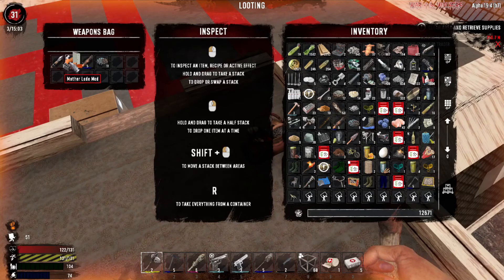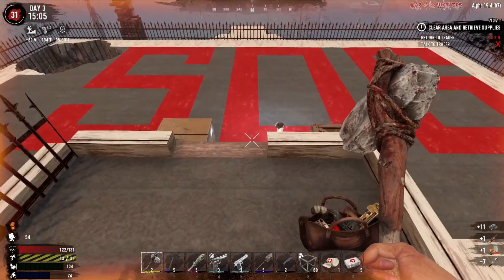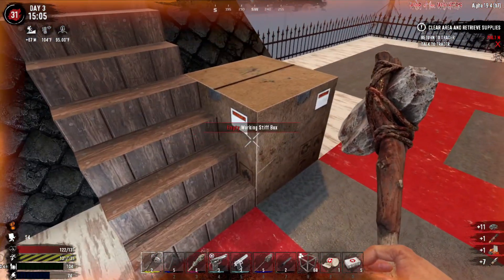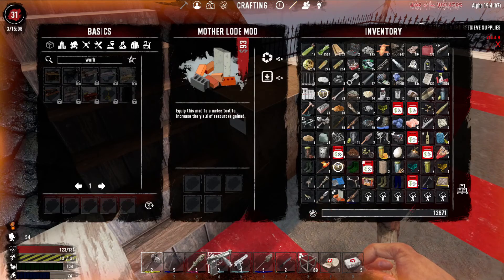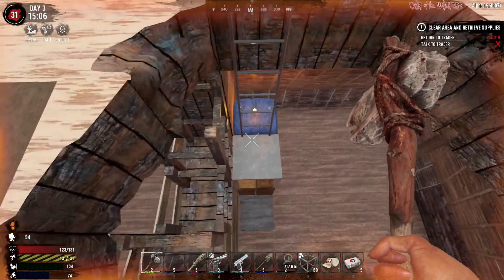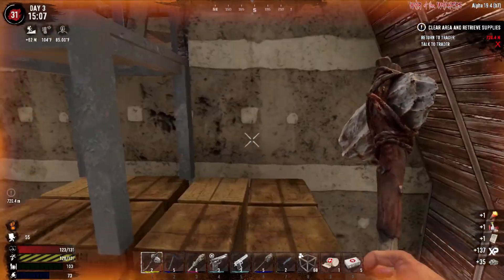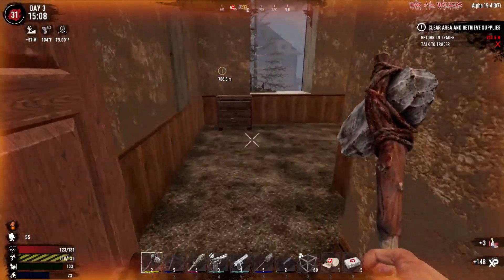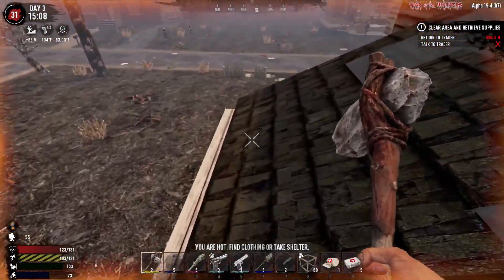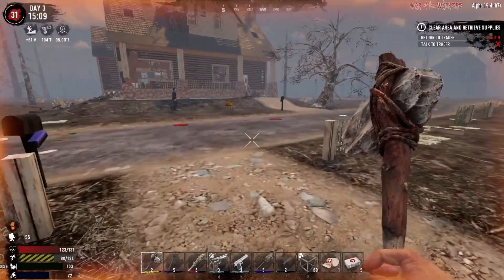What's that? A Motherload mod! Equip this mod into a melee tool to increase the yield of resources gained. I'll have to do that on something — but I only have stone tools so I don't want to waste it on some primitive junk. This quest is pretty much done — I'm just going to grab this. The candle lights up a pretty good area. Let's take it back. I'll meet you guys back at the trader and we'll turn in the quest reward.